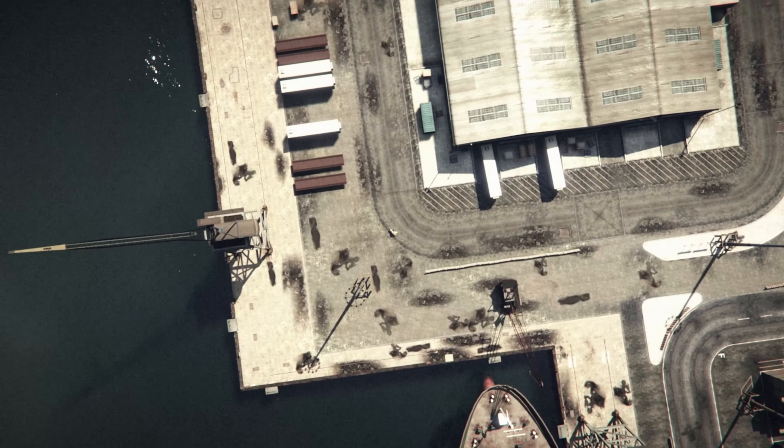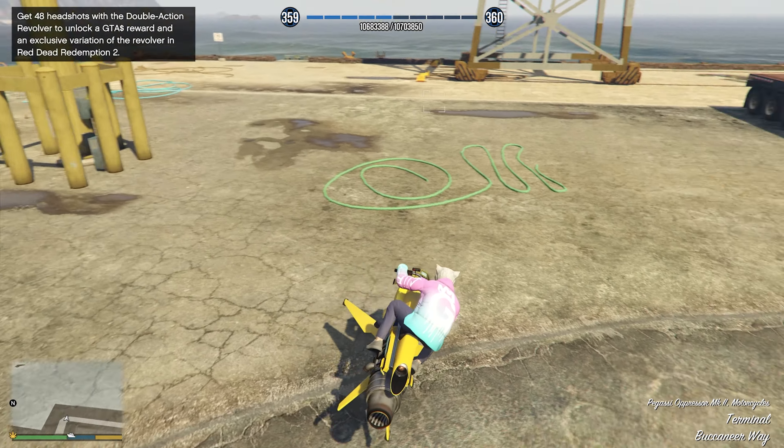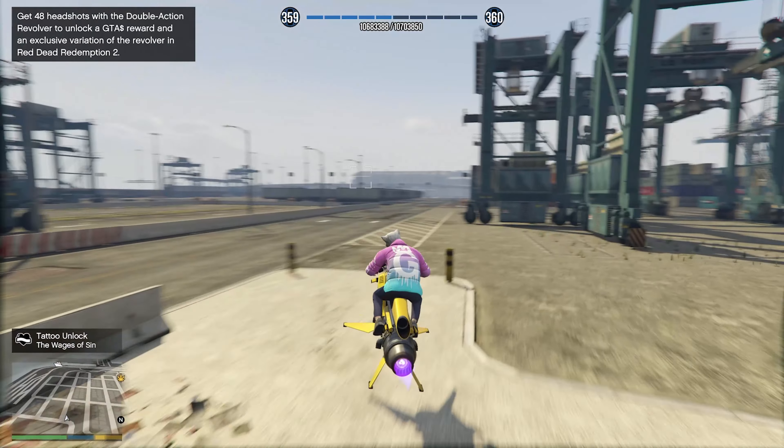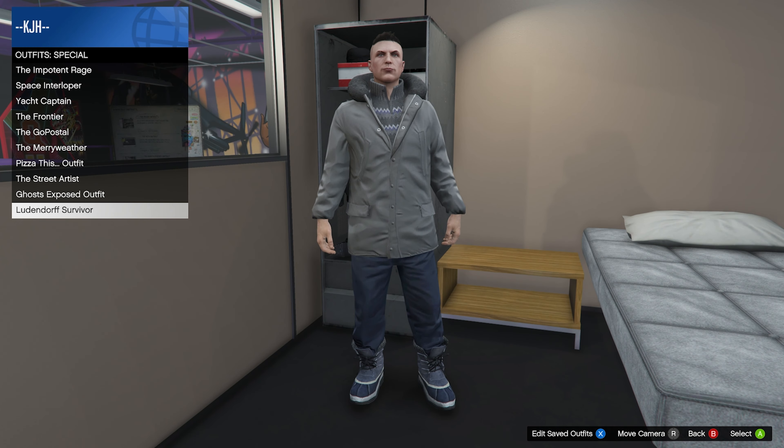That's all you have to do — is survive 10 waves. That last one was pretty difficult, but that's all you have to do. I messed up pulling out the minigun when I was so obsessed with it. That was my fault. But we did it. And there it is, ladies and gentlemen — the Ludendorff Survivor Outfit. Even though we died on the 10th round, we still made it through because of our teammate. So definitely try and do it with people. Doing it solo all the way to the end is going to be incredibly difficult.